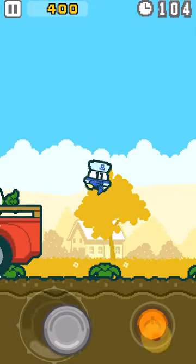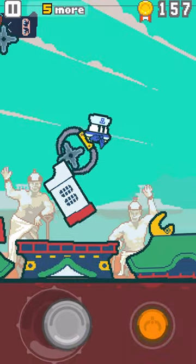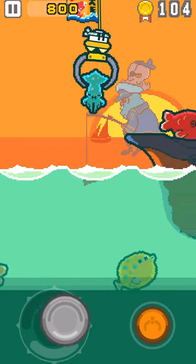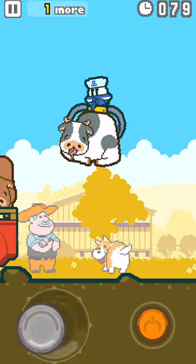Part-Time UFO sees the player taking control of an adorable UFO and taking on a variety of odd part-time jobs. This little guy has a crane at his disposal that he'll use to pick up and move items to their designated spaces, and his controls feel great — picking up items feels like it has some real weight to it.